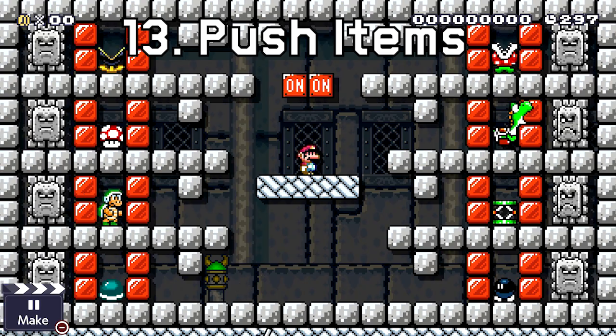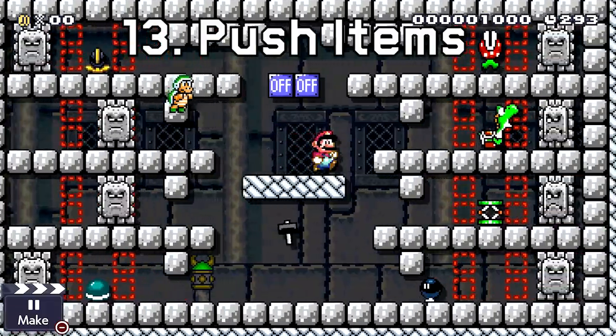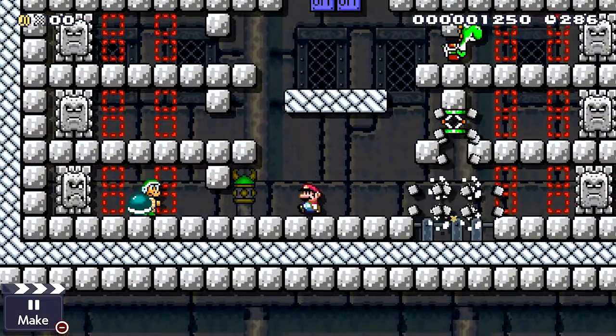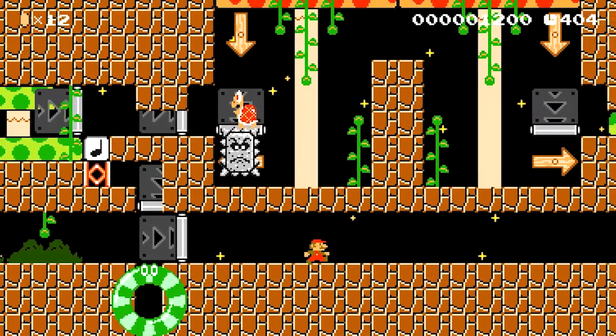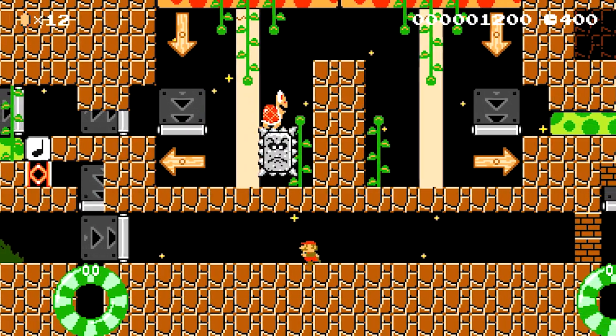When thwomps interact with certain powerups, items, enemies, and gizmos, they don't actually destroy them. Instead, the thwomp pushes that thing along in its direction towards Mario. You can also use the top of the thwomp to transport enemies. I've seen this used most effectively in puzzle courses, but it also can be used in some interesting ways in speedruns.